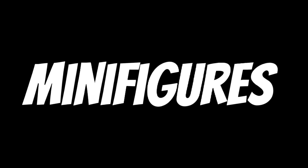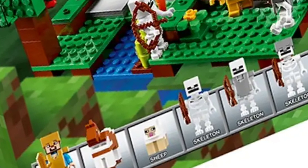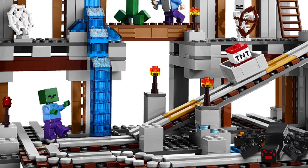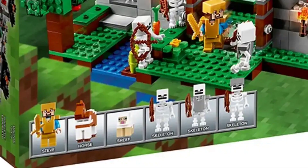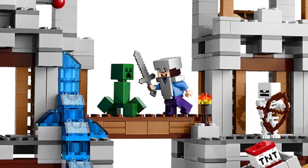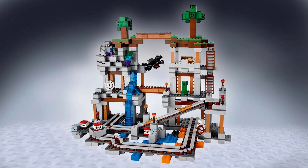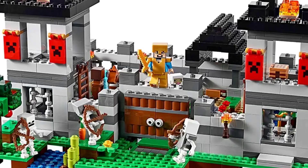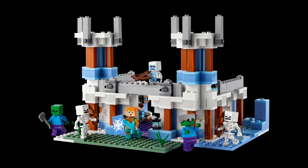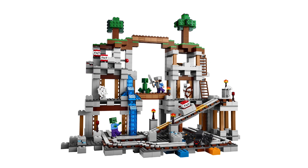Starting with minifigures, the winner is quite hard because both sets have fairly bland selections — just some mobs and Steve. But I think the winner is the mine. The Fortress has a baby sheep, a horse, Steve, and three skeletons, so it actually has more minifigures. But the mine has more variety: a spider, a skeleton, a zombie, a Steve, and a creeper. All skeletons in the Fortress feels limiting — zombies are actually more common than skeletons in the game, so they should have been included. That's 1-0 to the mine.